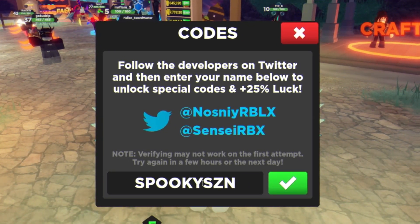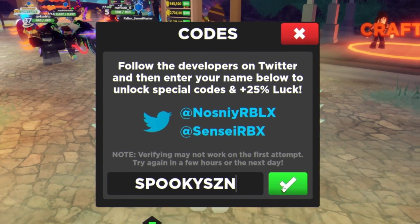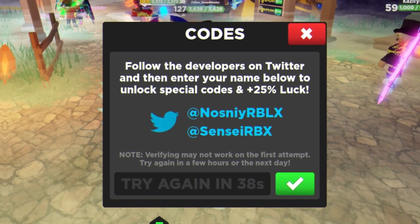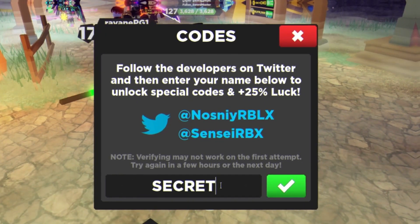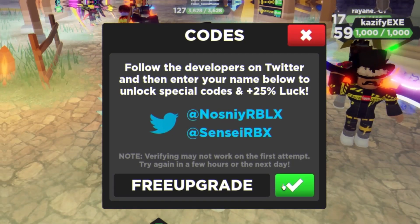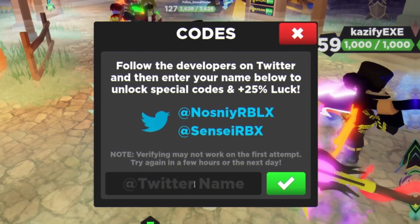After that, the next code is 'spooky' — remember you must verify your Twitter account first. Then we have code 'secret', and after that code 'free upgrade' — go ahead and redeem that one. Finally we also have code 'shop update', so make sure to enter that one in as well.